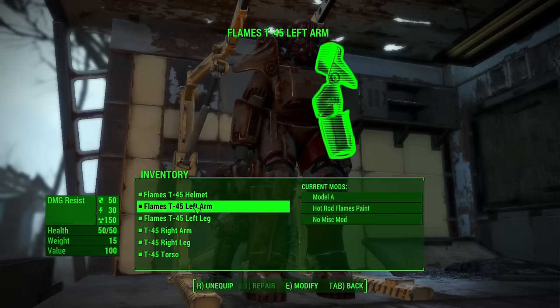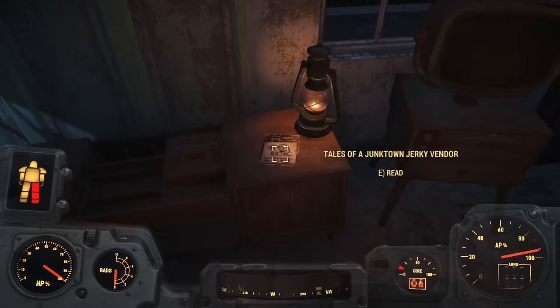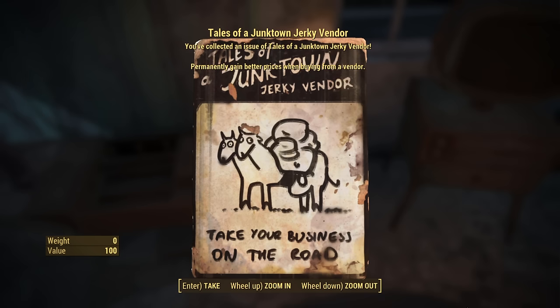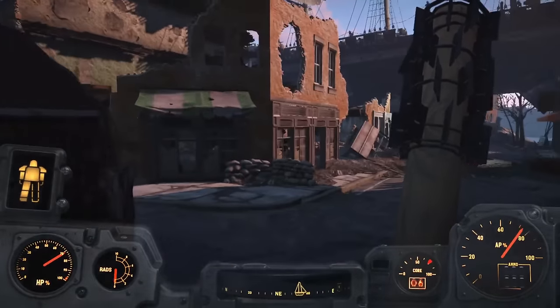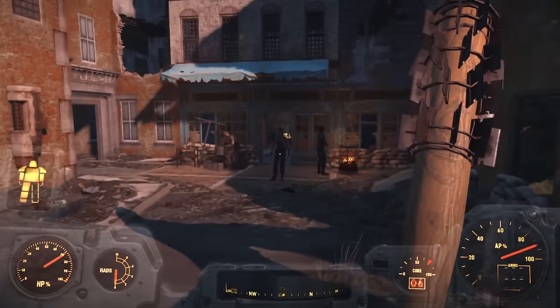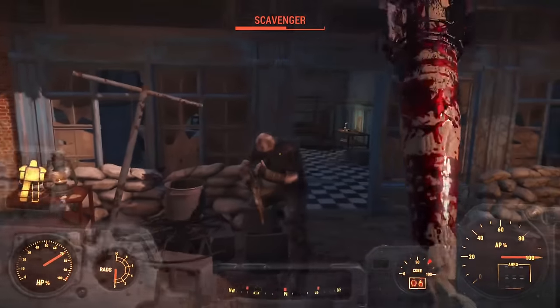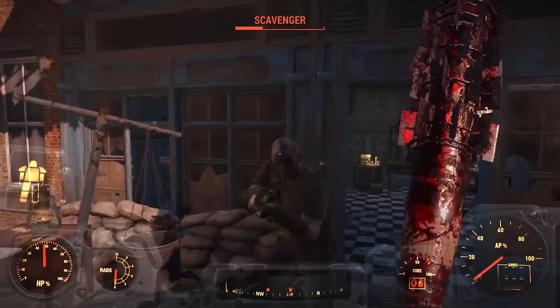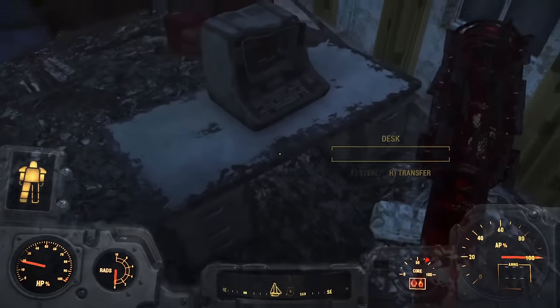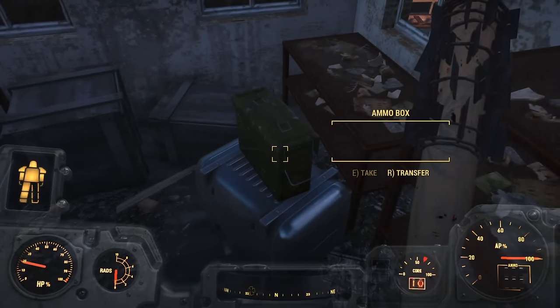Back at Sanctuary we celebrate by painting the T-45 with a hot rod paint job. We journey on and find Tales of a Junk Town Jerky Vendor — it never stops giving. We head to one of my favorite locations: a pirate ship crewed by robots. We want the pirate ship cannon — the Broadsider — because it shoots cannonballs and does a lot of damage. First we take out some ruffians and grab a guidance chip we'll need for a quest, and find four fusion cores in an ammo box — that's why Scrounger is so good.